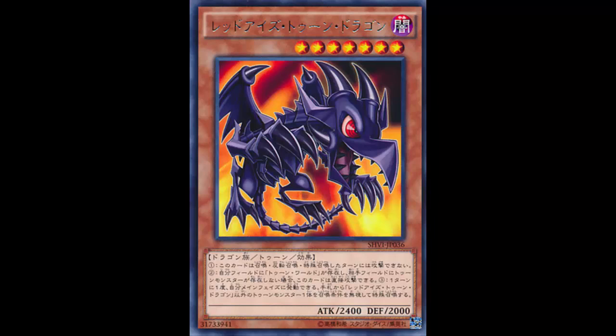This is Red-Eyes Toon Dragon. After a while it seems like they're just making new toon versions of cards - there's been Toon Blue-Eyes forever, one of the first toons. Red-Eyes Toon Dragon is a Dark Dragon Toon Effect Monster, Level 7, 2400 ATK, 2000 DEF - Red-Eyes' stats, Red-Eyes' level, Red-Eyes' attribute. He's also a toon, kind of like a pseudo type.